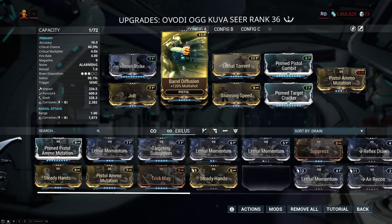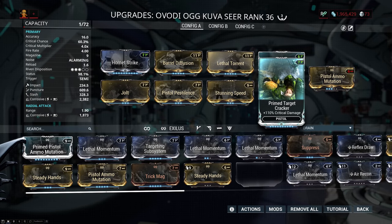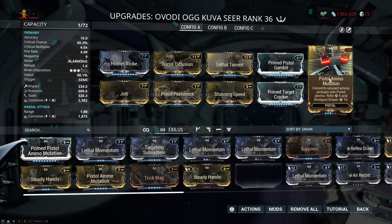I'm running Hornet Strike for damage, Barrel Diffusion for multishot, Lethal Torrent for fire rate and multishot, Prime Pistol Gambit for crit chance, and Target Cracker for crit damage. I also have a de-ranked Pistol Ammo Mutation, because I'd have to add another forma to max it out, and you don't need all the mutation in the world — you just need some, because the ammo reserves on the Kuva Seer are pretty low.